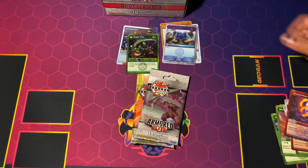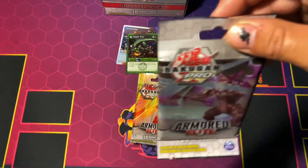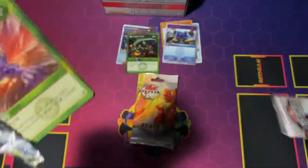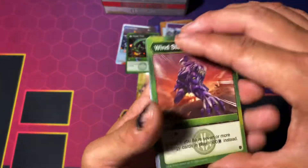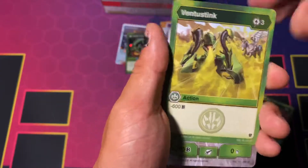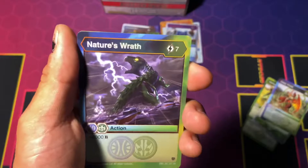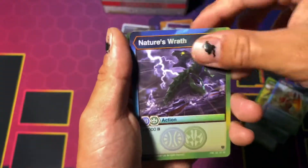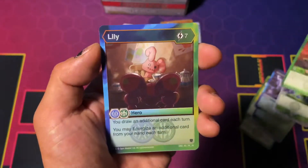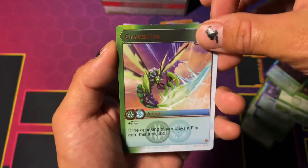Not bad, not bad — actually it's kind of bad, I'm not gonna lie. Second to last pack, hopefully this one is actually something good. I want to get something good. We got Windstorm, Venta Stink, Venta Smasher, Deep Vines.